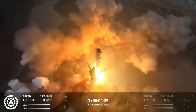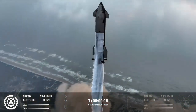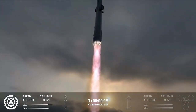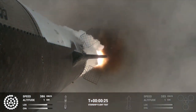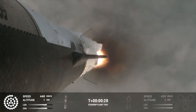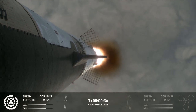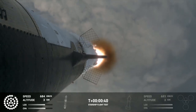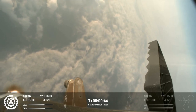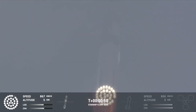We have liftoff! Vehicle is pitching downrange. 30 seconds into flight, the rumbles are still building here in the Raptor's nest. We're seeing 32 out of 33 engines lit on the Super Heavy right now. Coming up shortly is going to be max Q — that maximum aerodynamic pressure as we go uphill on the vehicle.